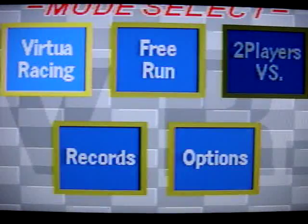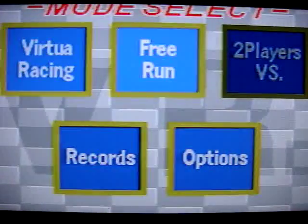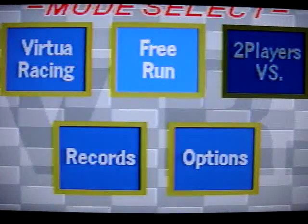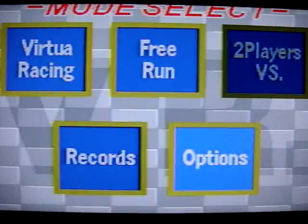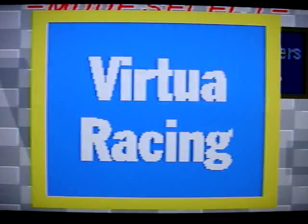When you come to the first main menu, you'll have just the regular virtual racing you can go through. If you just want to go for kind of a free ride and get used to the controls, you can do a free run. There's also a two-player option if you have a second controller and a second player hooked up, and basic options and records. So let's jump in here to the main menu — main virtual racing.